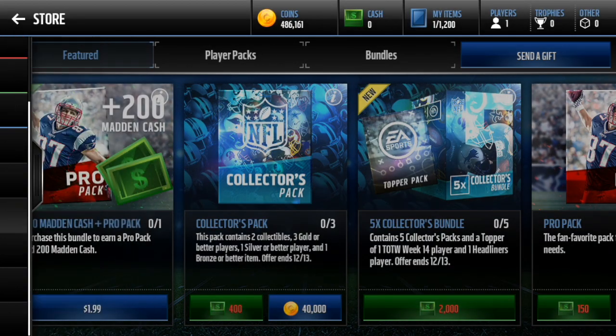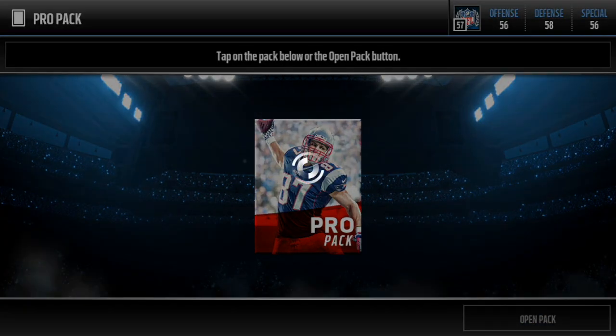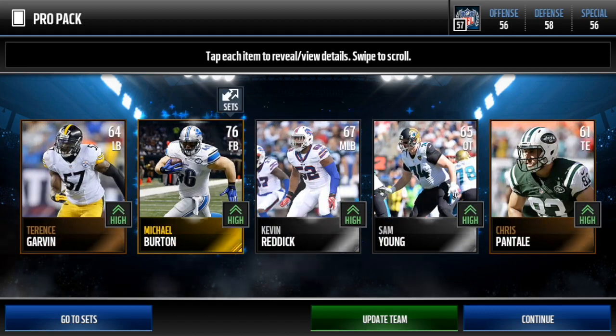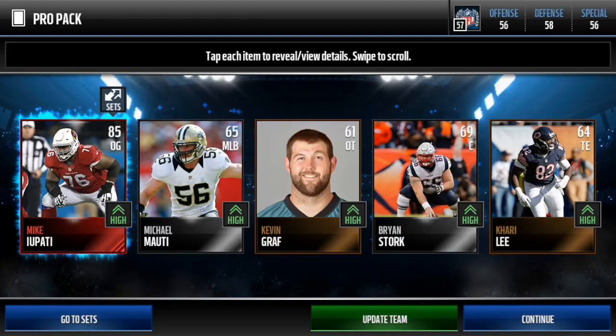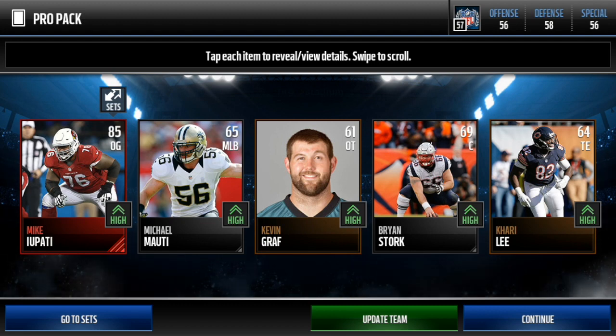So we only pulled two elites and we barely lost any coins. Let's guarantee profit by pulling five elites. I'll be happy with three — three's my goal, maybe four. Let's go!